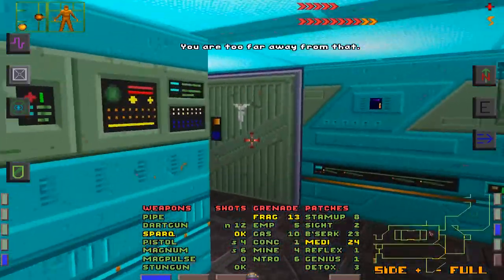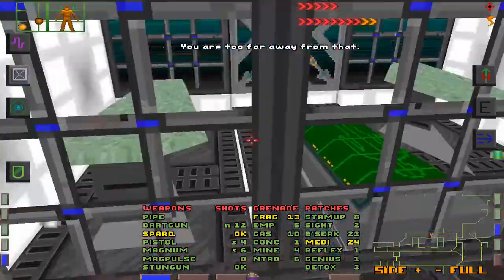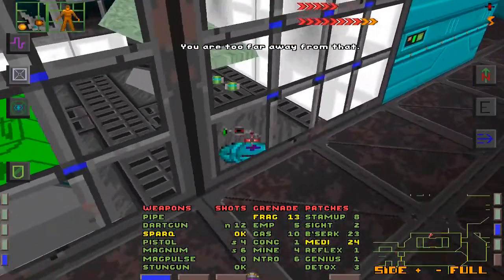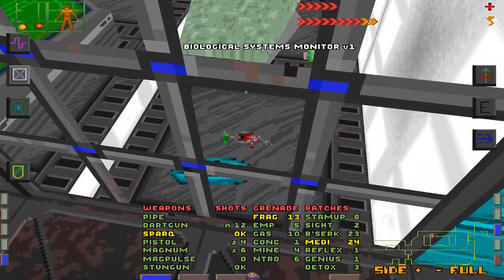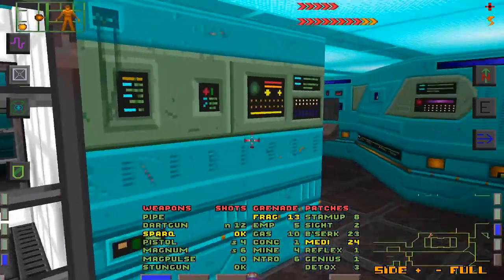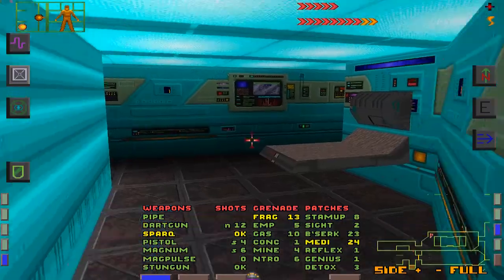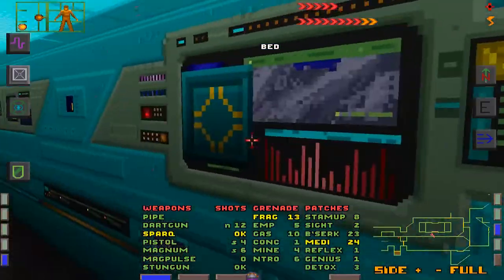So how exactly do I open that? I can't just slap at the machine through the wall, and I can't grab those either. There are multiple biological systems monitor versions here — I don't know why I would need version one when I had just found version two.